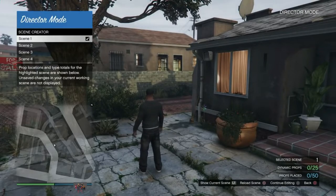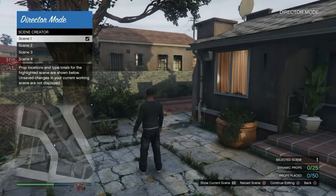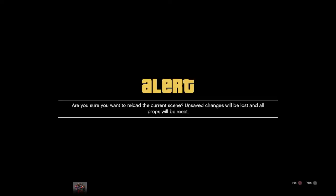Now, while hovering over Scene One, you want to get ready to press square and circle at the same time. So, square and circle at the same time. Right now you should get a black screen — just like that. Remember: square and circle. Now, once we come back to the game just like this, you should get this alert.